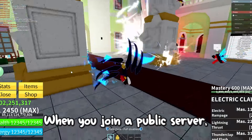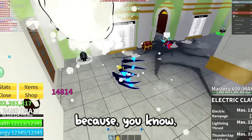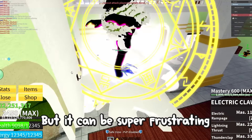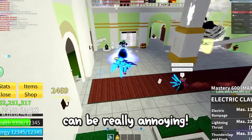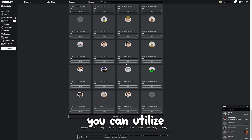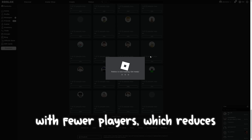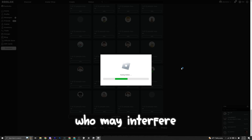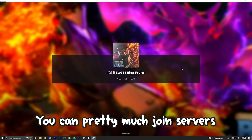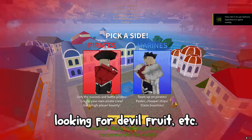Tip number 3: when you join a public server, you're likely to encounter a lot of players, which can be good for teaming up, but can also be frustrating as some players can interfere with your tasks or leveling. To avoid this, you can utilize Free Private Servers. The idea is to join servers with fewer players, reducing the chances of encountering players who may interfere with your gameplay or attack you. You can join servers specifically designed for certain tasks such as grinding for items or looking for Devil Fruits.